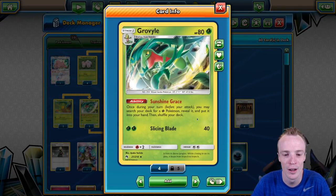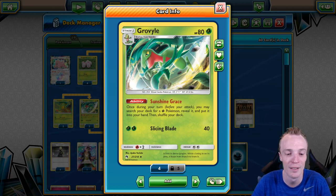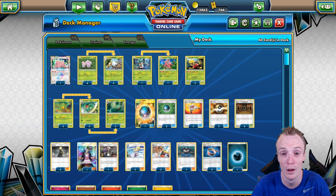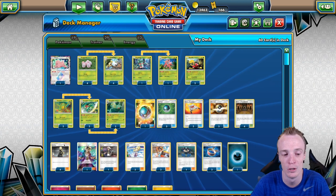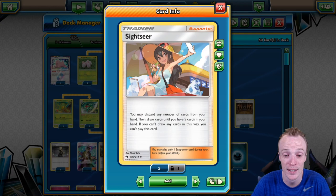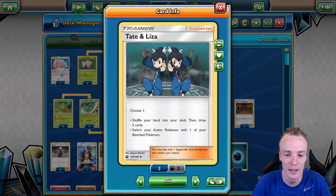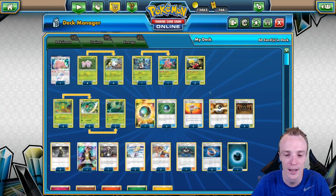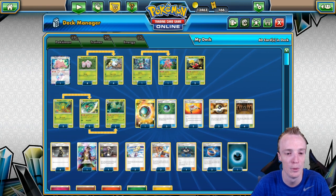Grovyle's Sunshine Grace lets you search your deck for a Grass Pokémon once during your turn, thinning your deck and setting yourself up. Because we're not running other draw support, we're running 4 Cynthia, 3 Lillie, 3 Sightseer — which has the added benefit of discarding cards you don't need like Energies — and a Tate and Liza to give us a choice of switching or shuffling and drawing again.